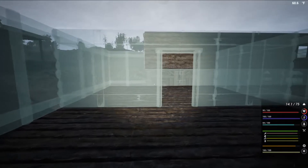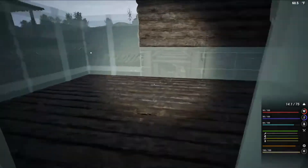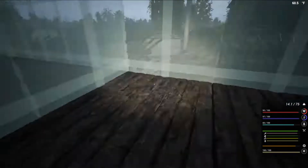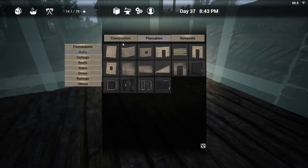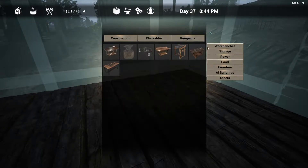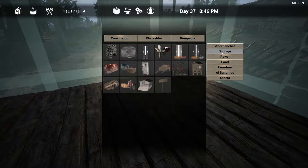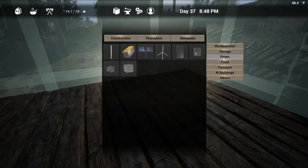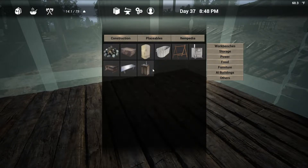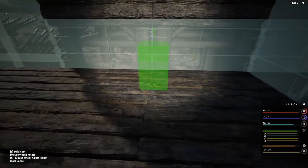This is the general design of the bedroom. We have the bathroom here. Since we can't actually make bathtubs and toilets, this is effectively just going to be for looks. So we're going to need to place one of these — where do I want to place this?